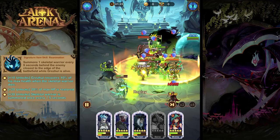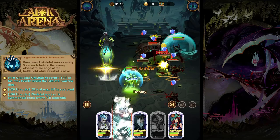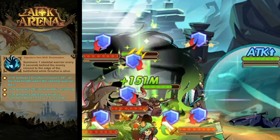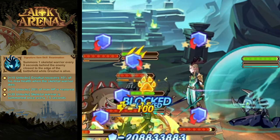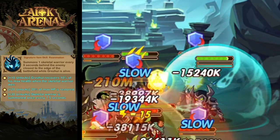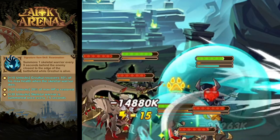Then we have his signature item. Grizul is going to summon a skeleton warrior every nine seconds behind the enemy closest to the edge of the battlefield. At level 30, this is going to reduce that cooldown to 7.5 seconds, and for upgrades 10 and 20, he's also going to regain a percentage of his max health every time a skeleton warrior dies.